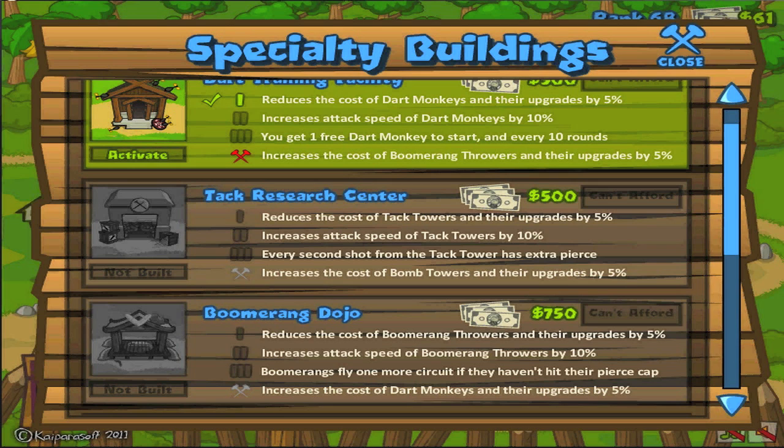It's basically the special upgrade that makes that tower unique. For the Dart monkey, that happens to be getting one free dart monkey at the start and another one every 10 rounds. Now of course, the dart monkey really isn't that good in later rounds, so it's kind of useless at round 50 if it gives you a free dart monkey. The main point of upgrading this is if you want an easy way to blast through the first 10-20 waves and then keep going with the game and have a bunch of money stored up. Besides that, it really doesn't serve much purpose.